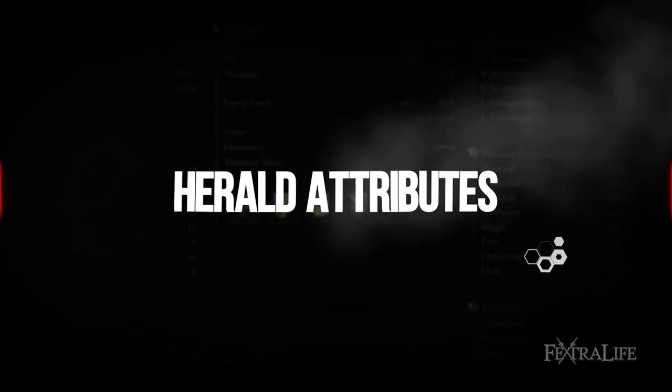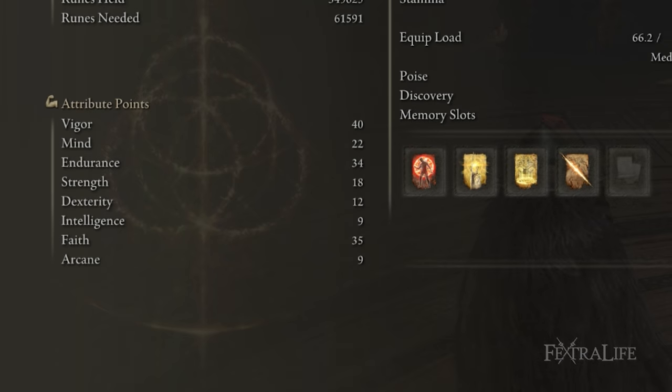My stats for this build are: 40 Vigor, 22 Mind, 34 Endurance, 18 Strength, 12 Dexterity, 9 Intelligence, 35 Faith, and 9 Arcane.